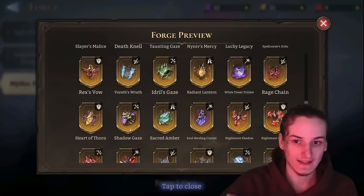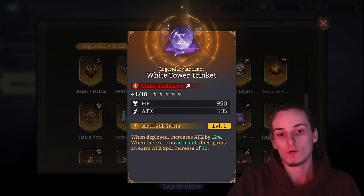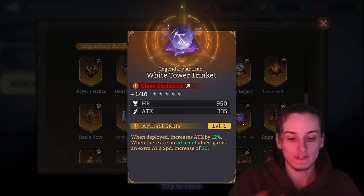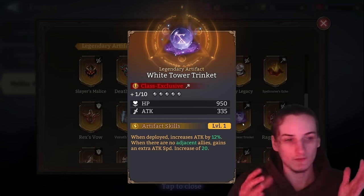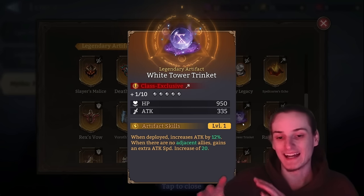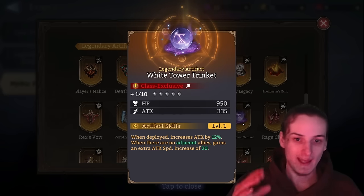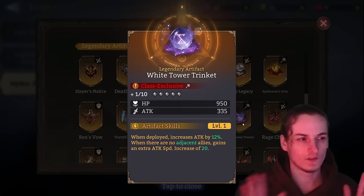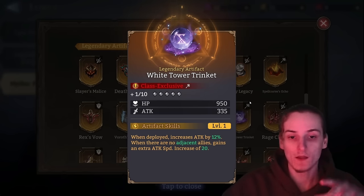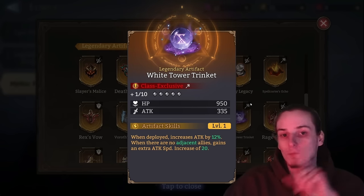Heart of Thorns — sell. Rage Chain — sell. White Tower Trinket is basically a legendary Keen Wisdom with some additional attack speed if there are no adjacent allies, and it starts at a higher attack percentage. Keep it and even upgrade it to 25 if you want — especially if you're unlucky with Tier of Twilight (we'll get to that). You don't need more than one copy.